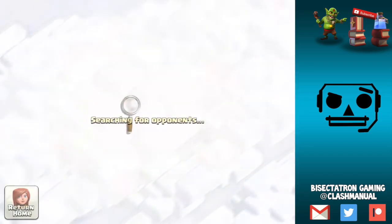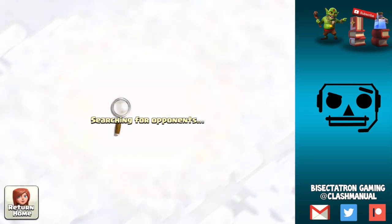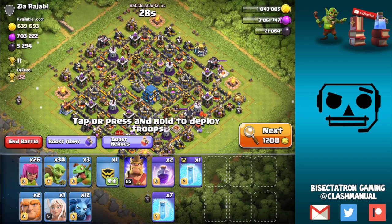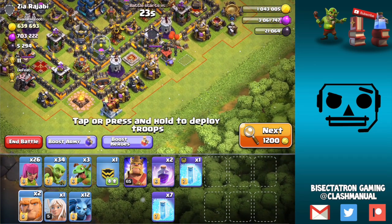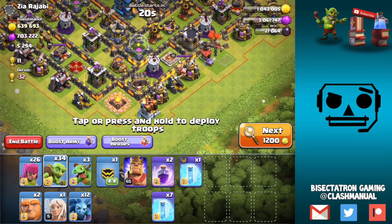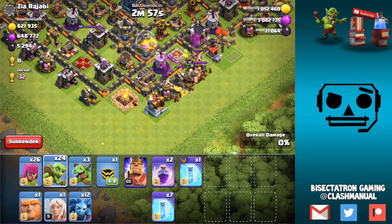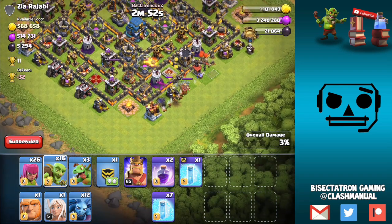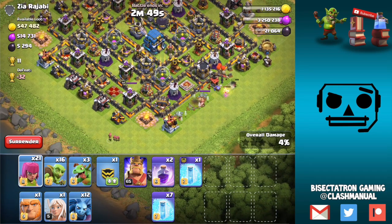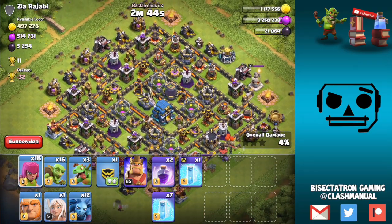That covers pretty much everything for gold you need to do right away. I would also say do the Elixir Storage, because eventually there will be troop upgrades that go beyond the Town Hall 12 elixir capacity. There are tons of new defensive levels — it's crazy. Town Hall 12 was not like this at all; they gave it all at once. Focus on Clan Castle, drop in new defenses, and then slowly upgrade the defenses as you see fit. There's really not a great order to do it because it all has to be done. Just get on the gold grind and keep your builders busy.